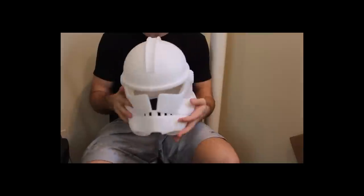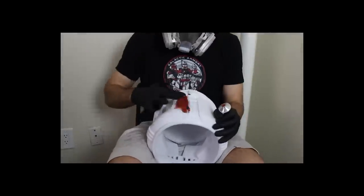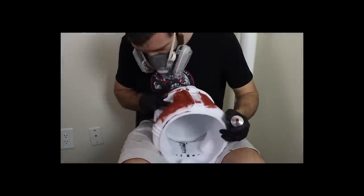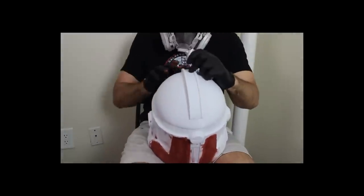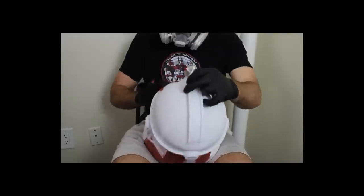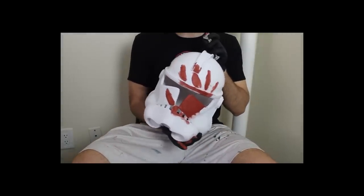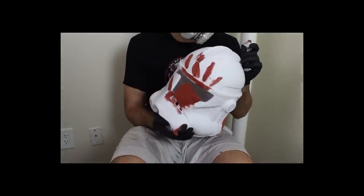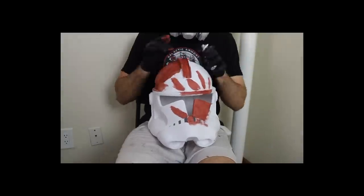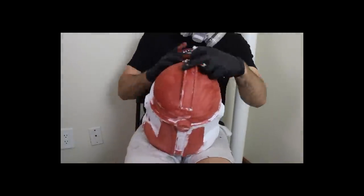Now that we've got all the pieces assembled, we can work on smoothing out the 3D printer lines. The primary product we're going to be using is Bondo glazing and spot putty — it's basically a cream that hardens when exposed to air over several hours into a sandable material. I apply Bondo all over the entire helmet to get about 80 to 90 percent of the printer lines on the first go. Be sure to do this in a well-ventilated area, wear a respirator, and plan out where you're going to work because it smells and needs about six hours to cure.